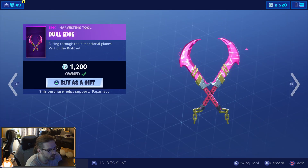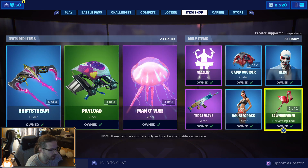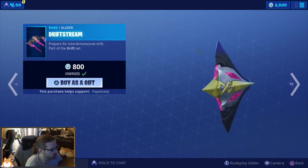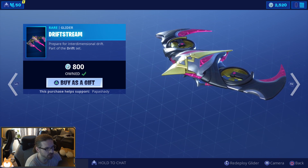For pickaxe, I would pick Dual Edge for sure — it's way better than the Conch Cleaver. The Lawn Breaker is really cheap and it's a good pickaxe, but the Dual Edge is so nice. For glider, I would pick the Drift Stream glider — this glider looks good in game, it has a wicked pink electricity contrail to it, sounds nice, it's a really nice glider.